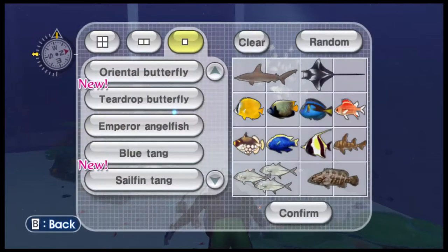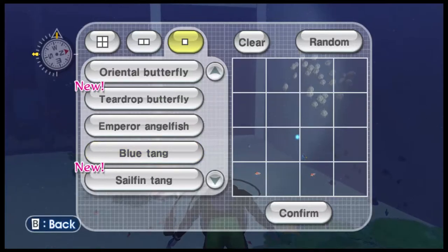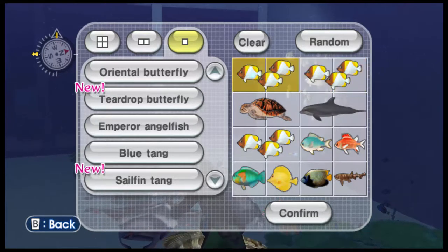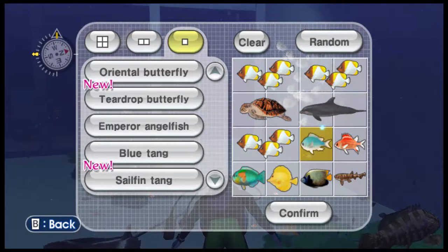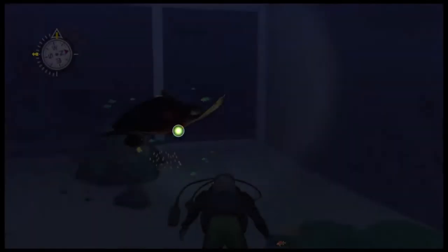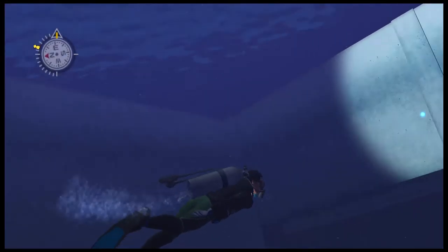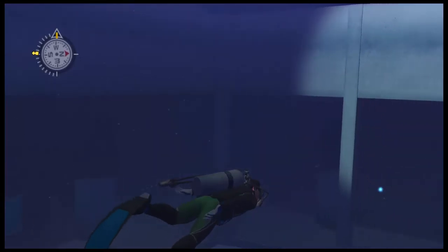Pretty good ecosystem. There's also another option here — if you click the clear button, this clears everything, and you can place new fish in there. And if you click random, it'll create an ecosystem at random. Wow — it picked that fish three times. Oh, we can put the dolphins in there! I know you can put dolphins in there — well, that's cool. There'll be a ton of pyramid fish. Where's the dolphin?